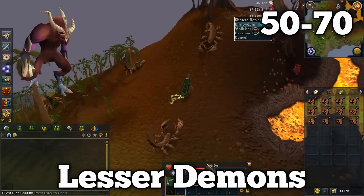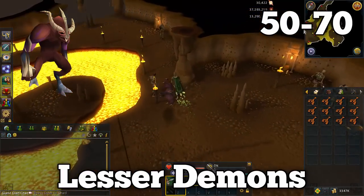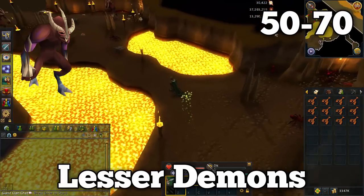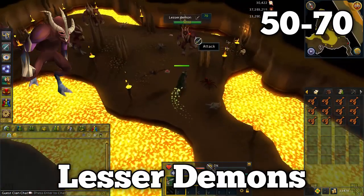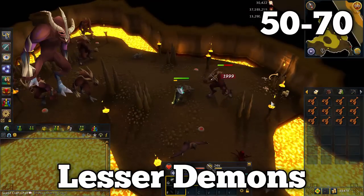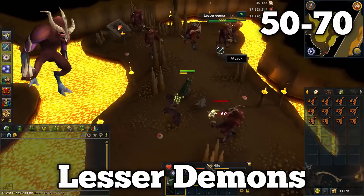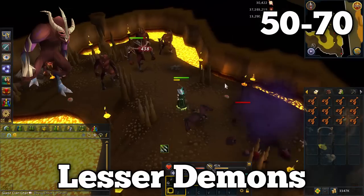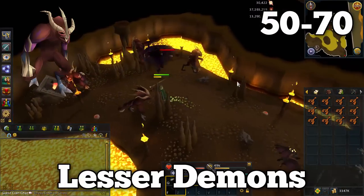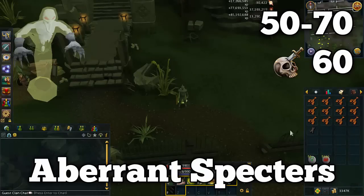From 50 to 70 range I have a couple of alternatives. The first is lesser demons — a very common monster at these medium tier levels for good reason. They're great experience and quite easy to kill with level 50 weapons, which have plenty of accuracy and damage to take them out. We're killing them in the Karamja Volcano dungeon — if you've done Dragon Slayer this will look familiar. Their drops aren't too special but they do drop some crimson charms, and the main reason to be here is the range XP.